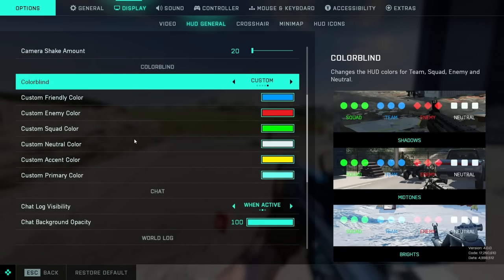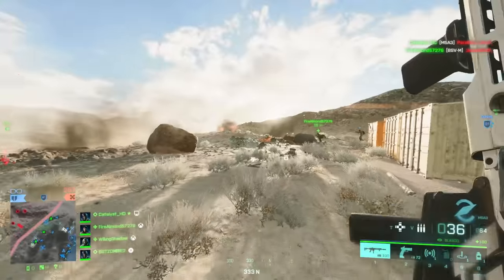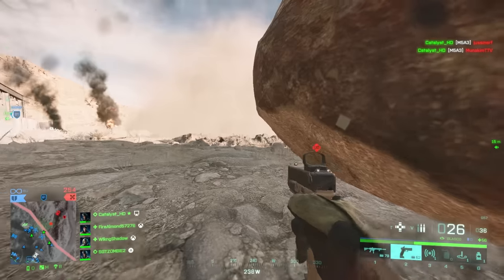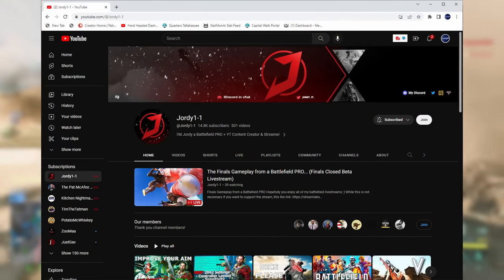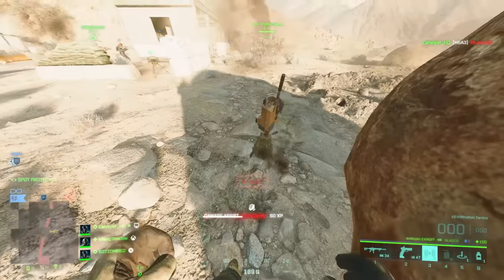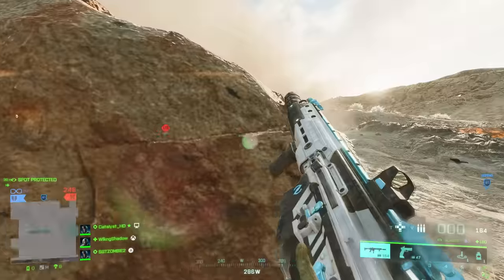One final UI thing to consider is turning on damage numbers, which tells you how much damage you're doing to enemy players. This is off by default, but you can turn it on to help you know whether you should push a player to finish the kill. As far as actual settings go, a lot of you may be on controller — if you want a good controller settings guide, go check out my pal Jordy's channel. Regardless of platform, it's good to get rid of things that make your screen cluttered: turning down camera shake, turning off motion blur, and other effects that may make the game look worse but improve your performance.